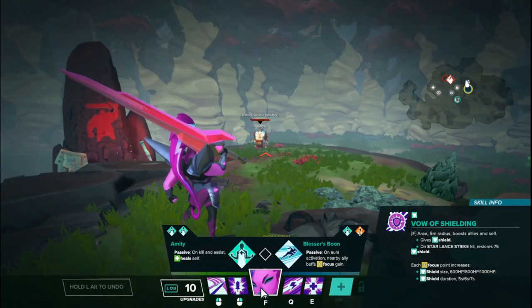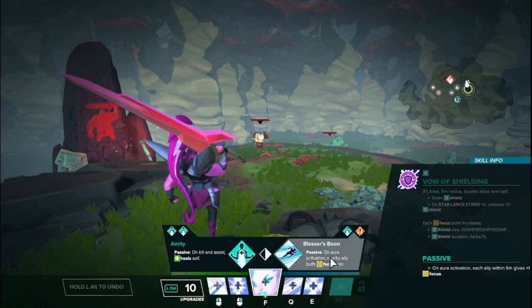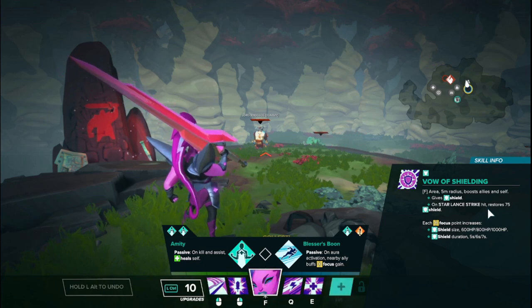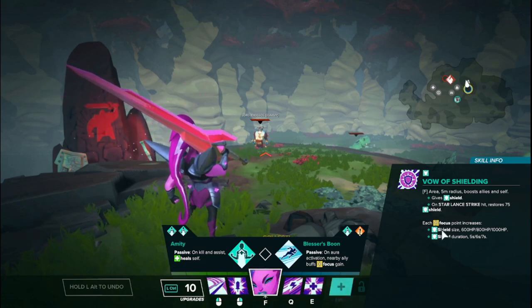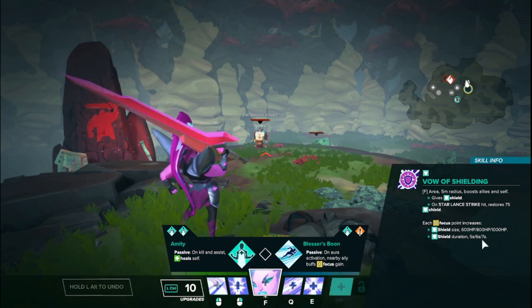Zandora's focus is called Vow of Shielding. In a 5 meter radius — the same radius as your auras — allies and self are granted a shield. On Star Lance Strike, you restore 75 shield for yourself only; everyone else's shield is destroyed once broken. Each focus point increases shield size and duration: shield size starts at 600, then 800 at rank 2, and 1000 at rank 3. Shield duration starts at 5 seconds, then 6, then 7 seconds at rank 3.